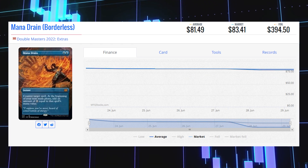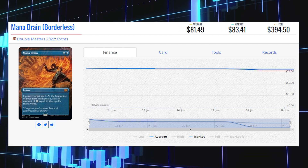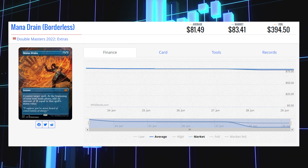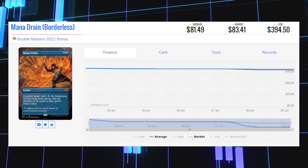Next up on our list today is Mana Drain, another Mythic borderless card. This card is sitting at $83.41 for its market price at the moment. Its average price is $81.49, with its average foil price sitting at a whopping $394.50.